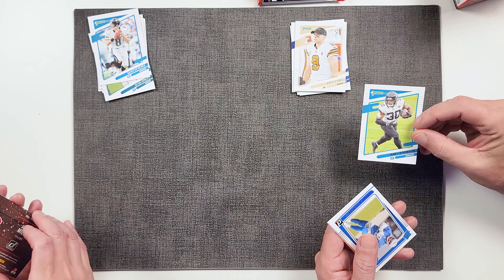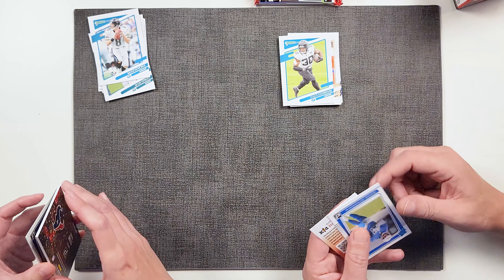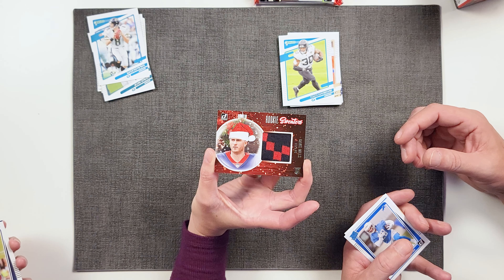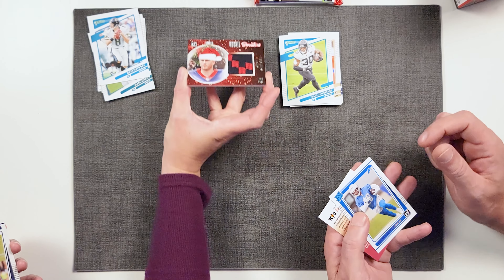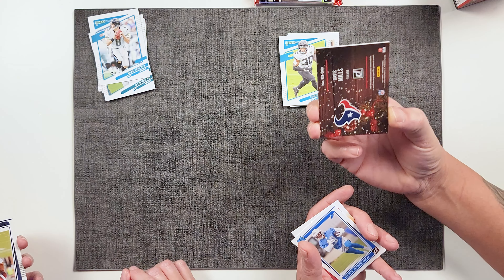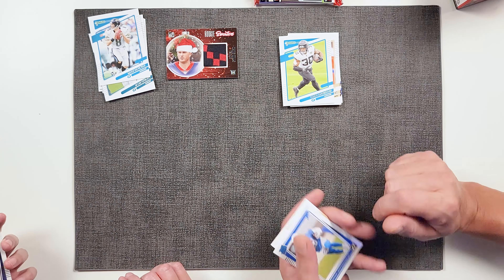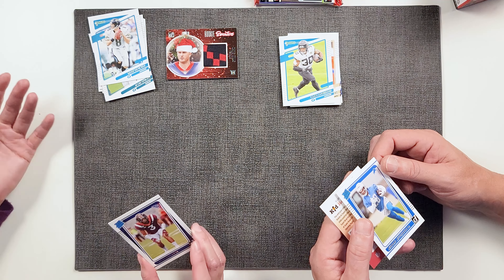I have Daniel Jones — he sucks. Mike Williams is a beast. I have Emmanuel Sanders — he's awesome. Kyler Murray's awesome. Michael Pittman Jr., great player. Jalen Hurts. Terry McLaurin. Mark Brunel. I have a Drew Brees. James Robinson. This one looks different — is it just the back?